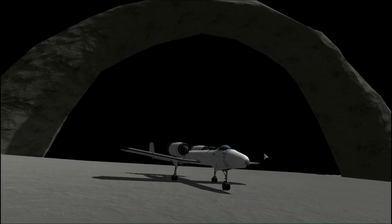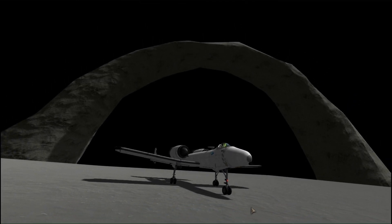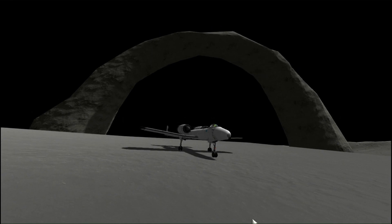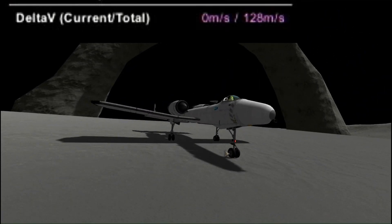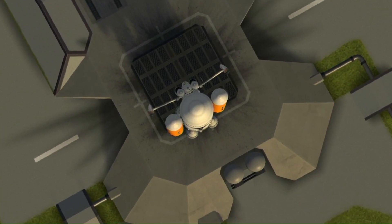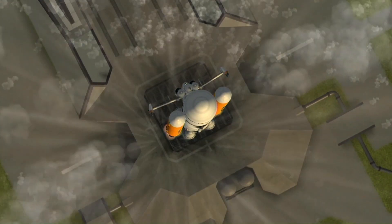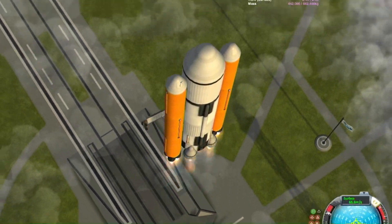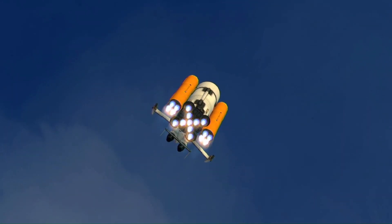So here is the A-10 SSTO at the Mun Arch with Burger Kerman, everyone's favorite Kerbal. But he's stranded. So, what do you do with a stranded Burger Kerman at the Mun Arch in an SSTO with only 130 meters per second of delta-V? Well, obviously, you make an A-10 shuttle to go get him.